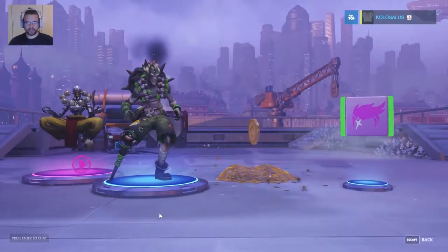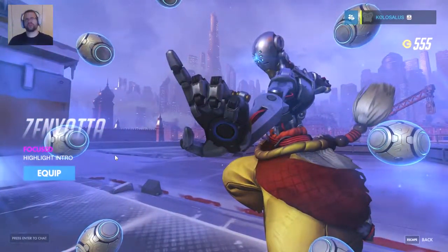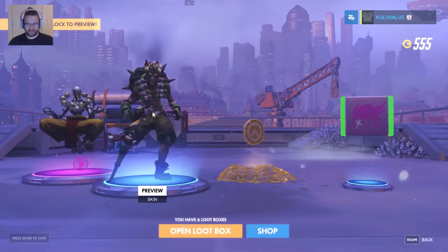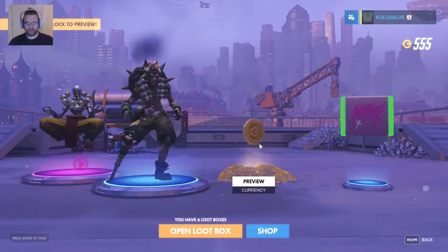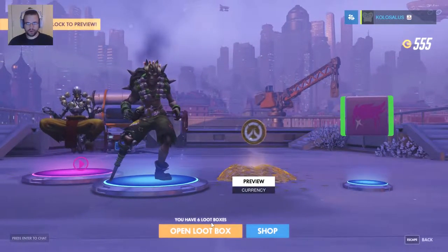Two rares, two epics. We got another highlight intro. We got a skin for Junkrat, which I don't actually use — I use it like once or something. A player icon for Zarya and some more currency.